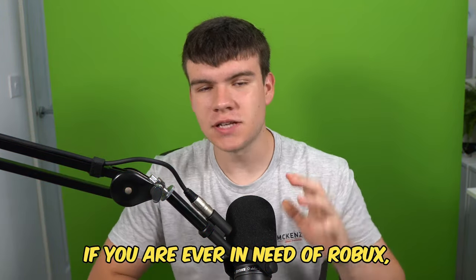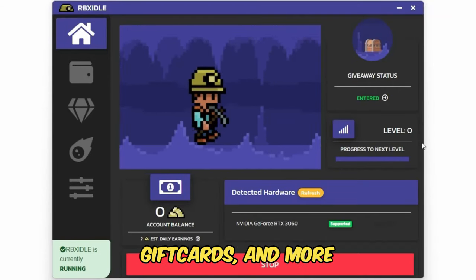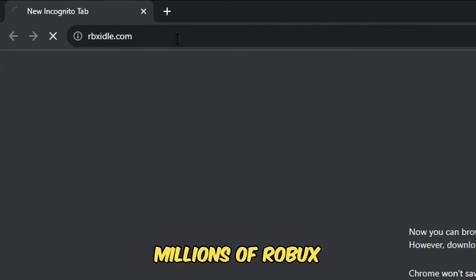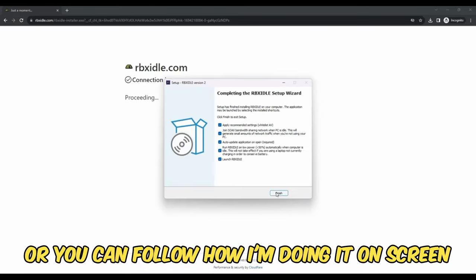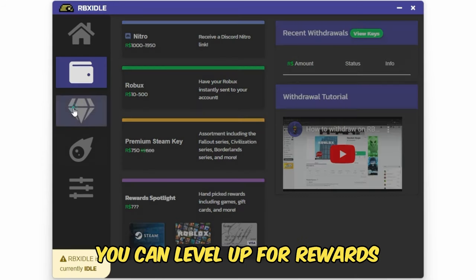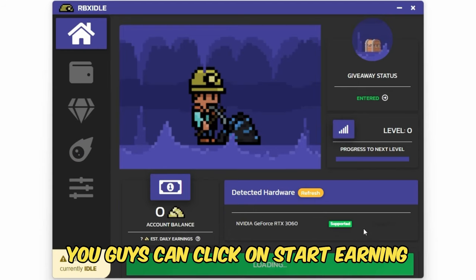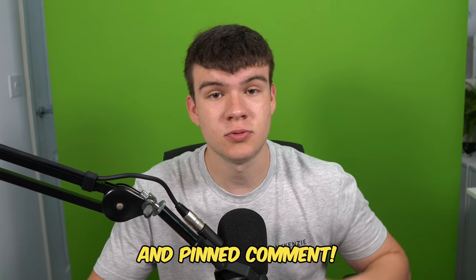If you are ever in need of Robux and have a computer, go ahead and check out RBX Idol. This program allows you to earn Robux, gift cards, and more with simply a computer. It has over 100,000 downloads and has already given out millions of Robux to a lot of players. All you have to do is go to the website and click on the download button. You can earn with any computer, and there are tons of ways to get prizes such as Robux, gift cards, Steam, Discord Nitro. You can level up for rewards or win prizes in Gold Rush giveaways. Once you have the program ready and downloaded, click on Start Earning and this will make your computer do the work completely for you. Head to RBXIdol.com or click on the link down below in the description and pinned comment.